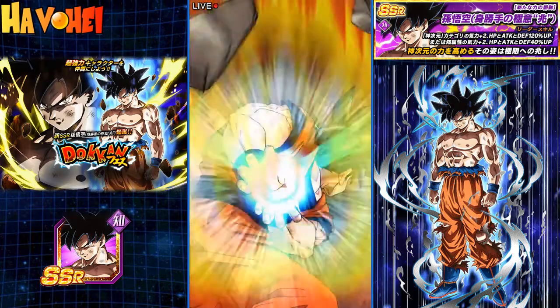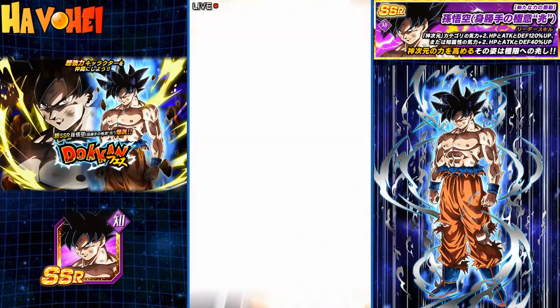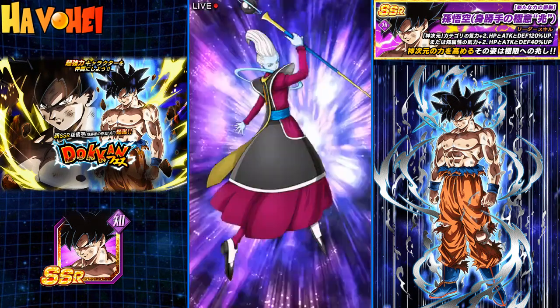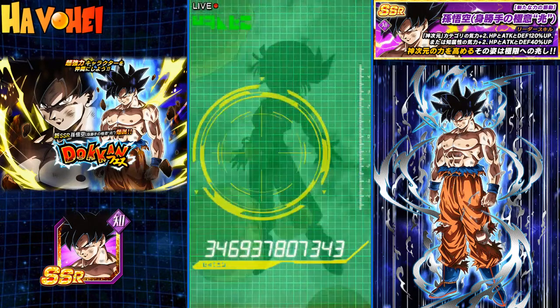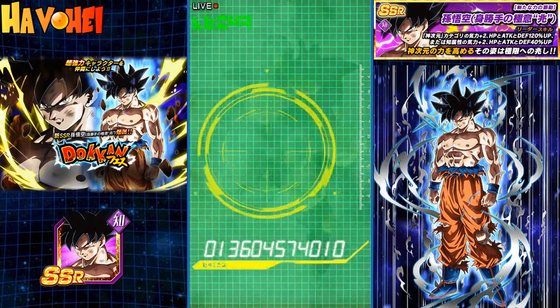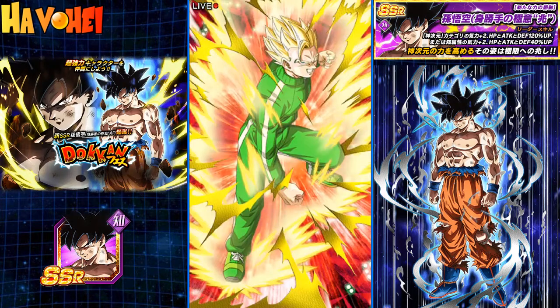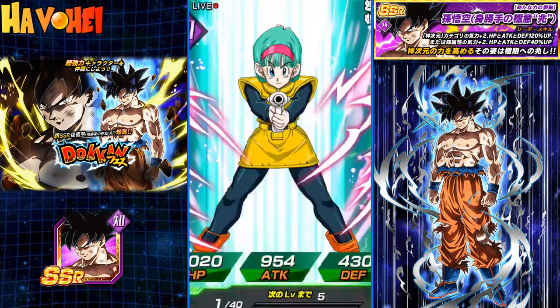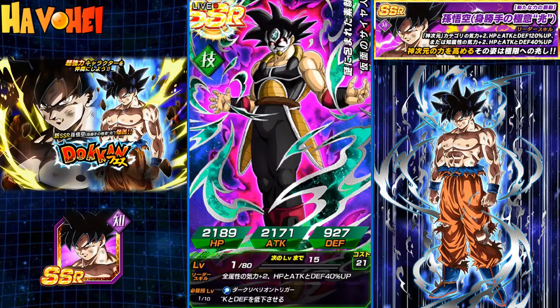Alright, here we go. Five pods — I will take five pods. Get out of here, Weiss. No. Man, this is rough. Time Breaker Bardock — why can't you be an LR? Why couldn't you be Goku Black or something? Where did this card come from? No rainbow means there's an opportunity for a non-featured card... Ugh.